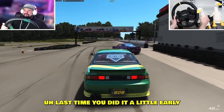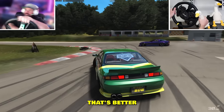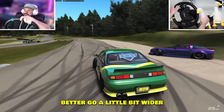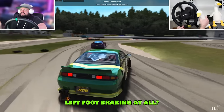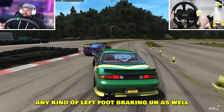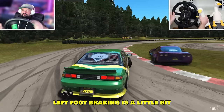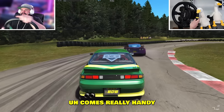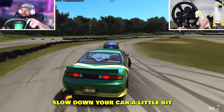Try to do a good entry — last time you did it a little early, so try to do it a little bit late. That's better. Better to go a little bit wider than to inside. Should I be worrying about any kind of left foot braking at all? I don't really do any left foot braking. The easiest way is to just grab the handbrake if you need to brake. Left foot braking is a little on the advanced side, but it's really handy when you do tandems and you need to slow your car down.